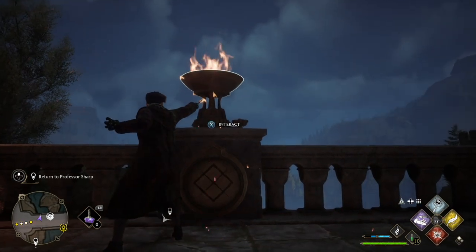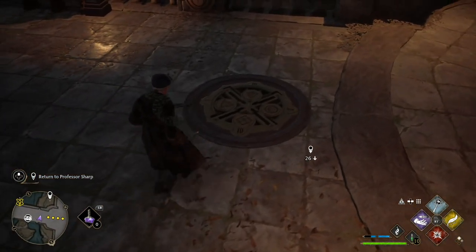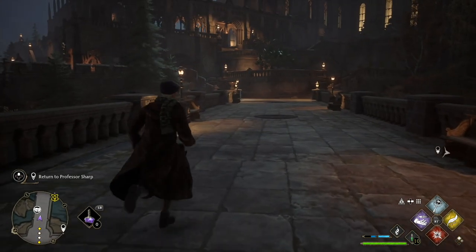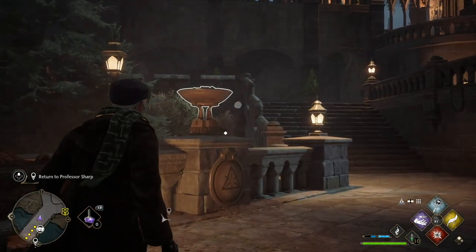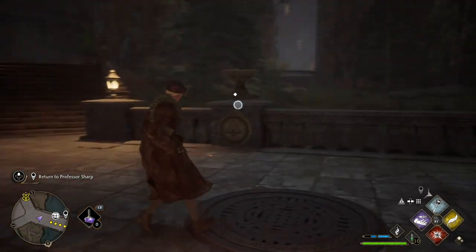You can light them up with the spell Confringo, which you learned from Sebastian early in the game. Once you light the torches up, you can turn them around and make them correspond to the numbers from the figure at the beginning of the bridge. There are two other torches at the very end of the bridge — one to the left and one to the right — and you just do the same thing for them.